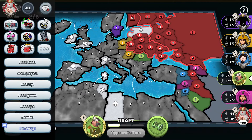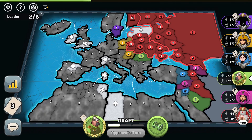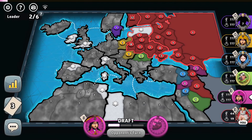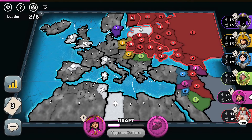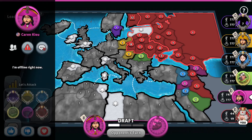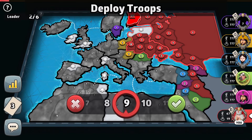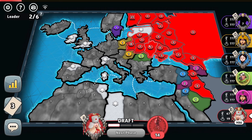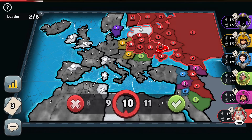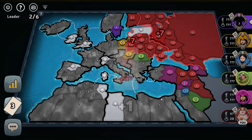Thirteen troops by green. He trades in a set beforehand and trades in the lowest amount of troops possible. Three troops by pink — he's getting absolutely destroyed, got invaded by green, and then the blue player took his capital, so no surprise that he even quits the game. Twenty-three troops by me — let's strengthen this capital. Twenty troops should be strong enough. Now I want to capture a single-troop territory and protect both of my borders.